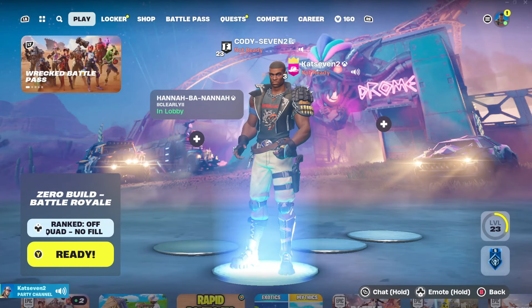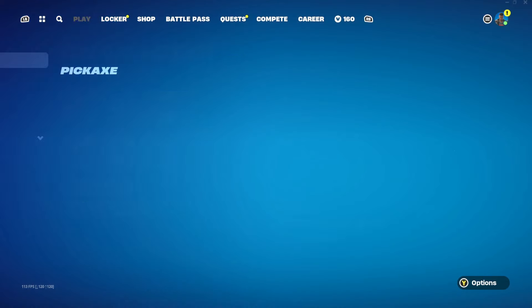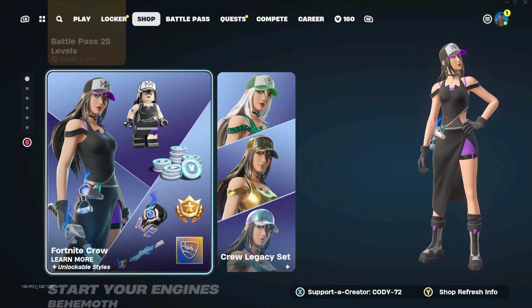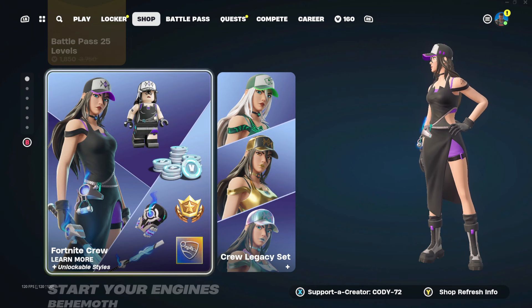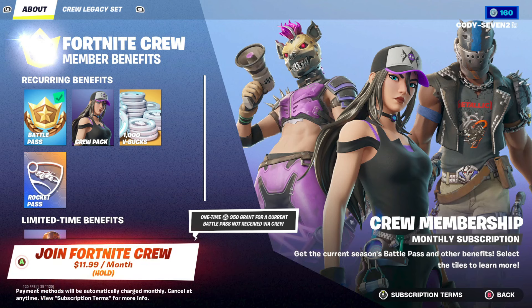What is up you guys, we are back with another video. Today we're going to be looking at the item shop to see what exactly is in it. Starting off we have the Fortnite Crew tab — for those of you that would like to get a skin, some V-Bucks, and the battle pass all in one, you can pay eleven dollars for this. Really not a bad deal, and you get this cool skin as well.